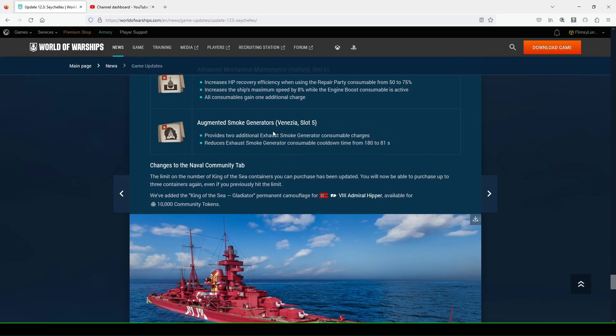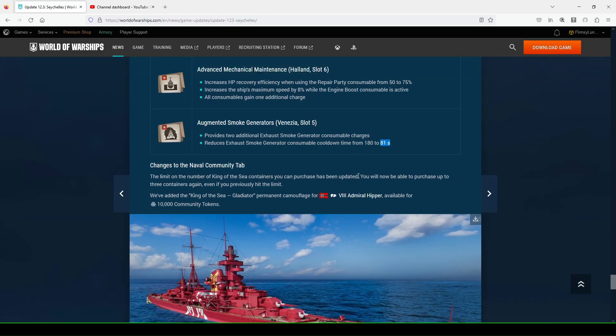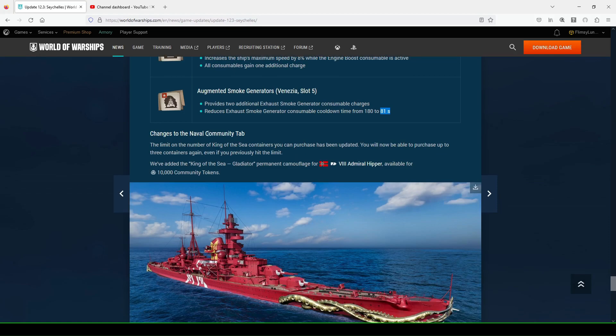For Venezia, they added the Augmented Smoke Generators in Slot 5, so you'd have to give up Concealment if you run that with Venezia. It provides two additional Smoke Generator consumable charges and reduces the Exhaust Smoke Generator consumable cooldown from 180 to 81 seconds — they shaved off 99 seconds. So you can have your Exhaust Smoke Generators more frequently, ready every 81 seconds. Combined with November Foxtrot or another combat signal to drop the cooldown by a few more seconds, that could be very effective.